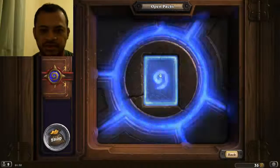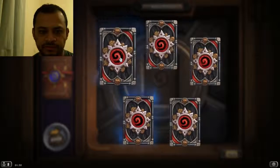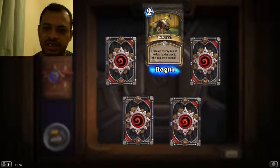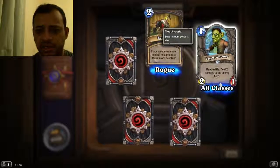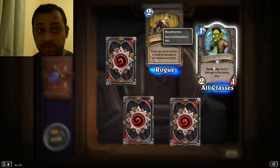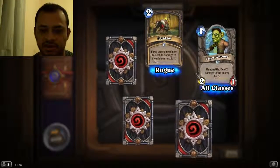Okay let's open up the third one. I got two rare ones this time. So it says Betrayal: force an enemy minion to deal its damage to the minions next to it — that's for the rogue. Got that card. And Leper Gnome — it's a 2-1 and when it dies it will deal two damage to the enemy hero. It's a nice little card, I use it sometimes.